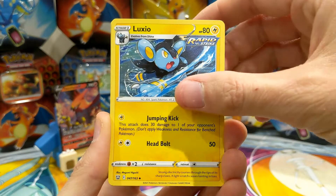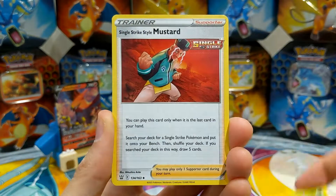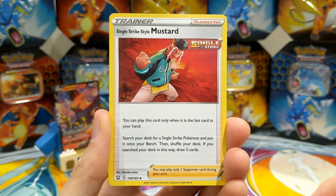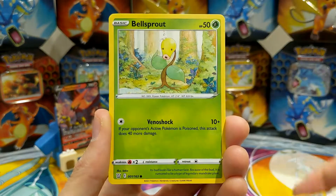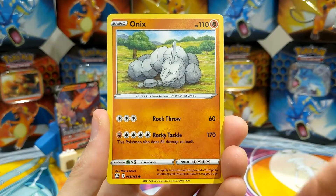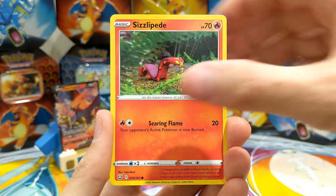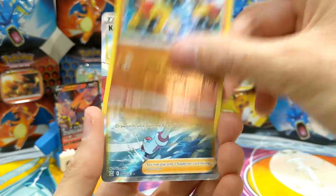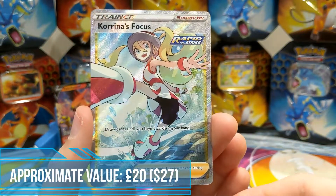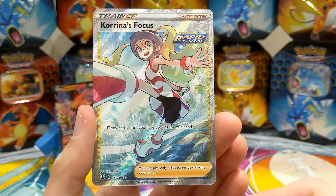Water Energy, Luxio, Snom — what is that? Oh there we go — okay, we've got a Single Strike Mustard. Glaring Mr. Mime, Bellsprout, Onix, Sceptile, Sinistea who is made out of clay, Falling Rapid Strike — oh there we go, full art trainer!